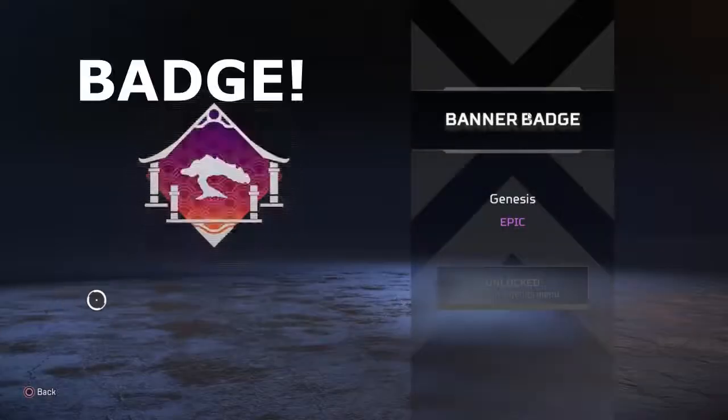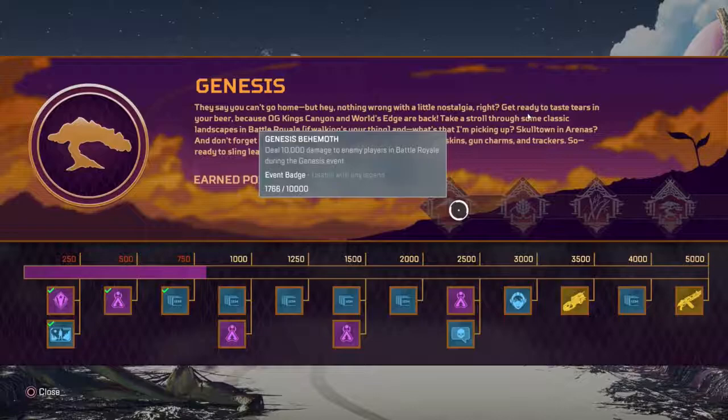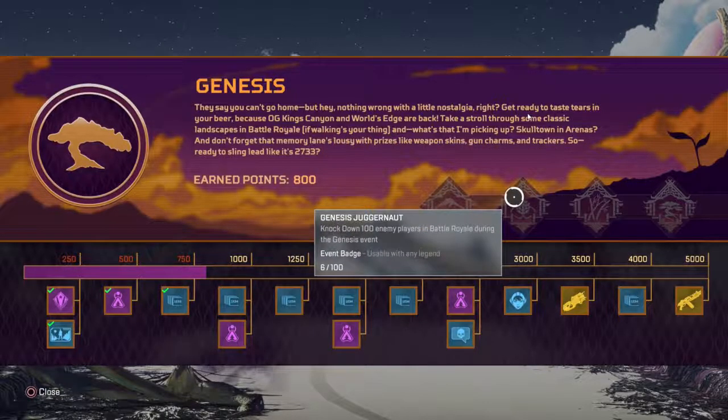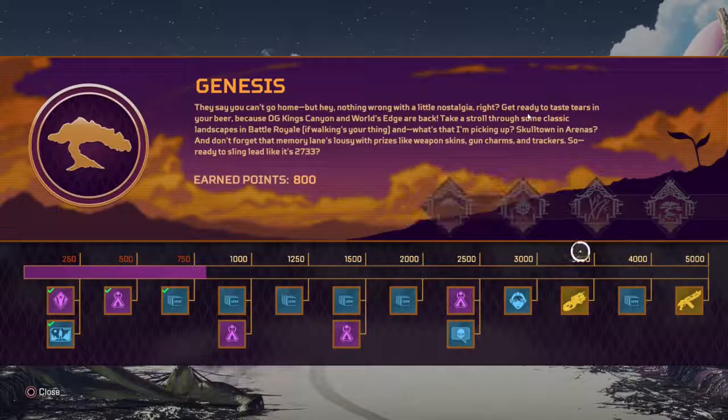You can get all of these really cool features. This banner is absolutely awesome — you can get this banner for doing 10,000 damage. You also have to get 100 knocks, and as you can see I've got quite a long time here, and win 50 arena games.